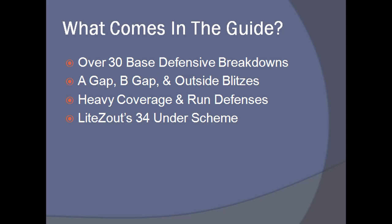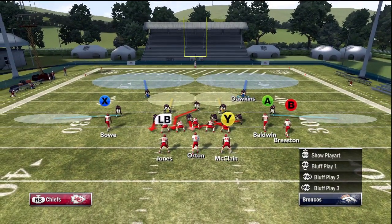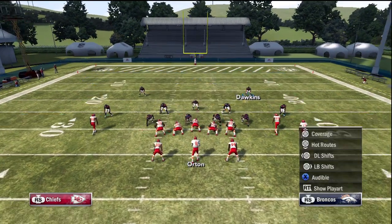And lastly, Lightsout has his 3-4 under scheme in here, and let me tell you, it is a dominant defensive strategy. Now we're going to get into a sample play you can find from 4-3 stack to deep gap shoot.